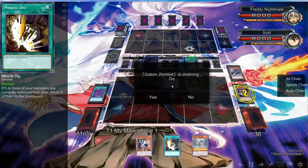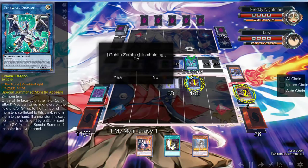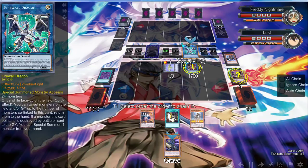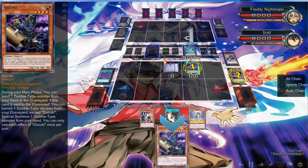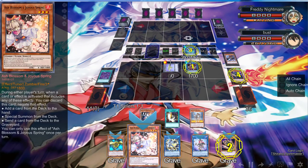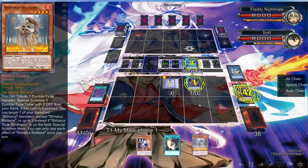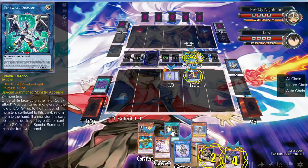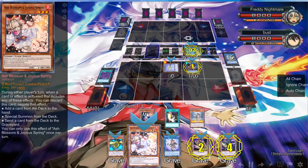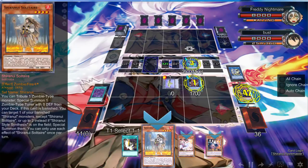I want to do some chaining. What — they're asking me if I'm chaining? Oh wow, that's messed up. Oh no, I didn't mean to do that. But it's okay — we can banish Gofu because we don't need it, we banish Needle Fiber. They did me dirty. We can add Ash Blossom with this.